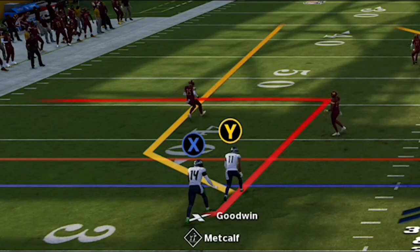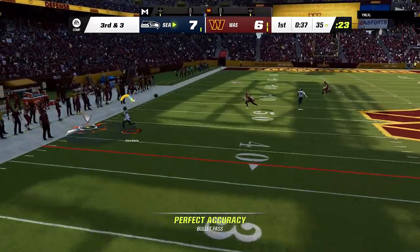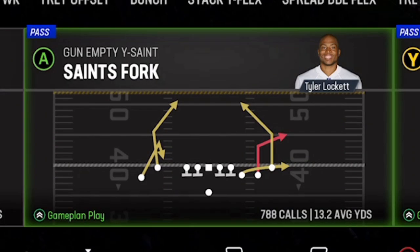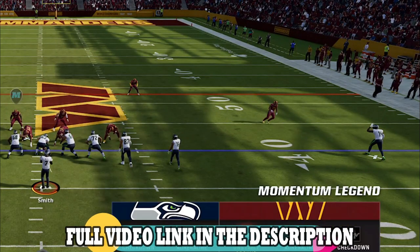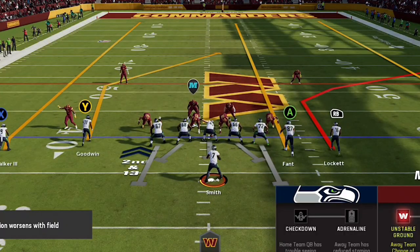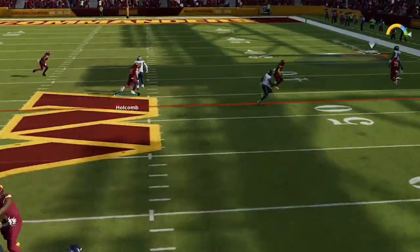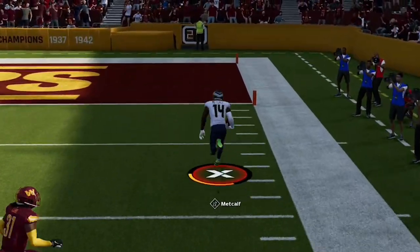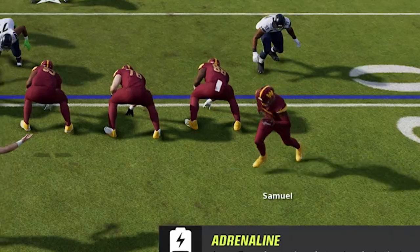He goes for two — nope. Back on offense and back to the wheel route, which is easily my favorite play. I go back to the fade out but he's dropping everyone back now so I just take the first down underneath. He knocks me back on first down so I switch to the Saints Fork, the only play I ever leave this formation to use. I notice his cornerback is way out of position so I make a fade outside and DK Metcalf's speed does the rest — not a lot of players in the game can win that foot race. We are now up eight.